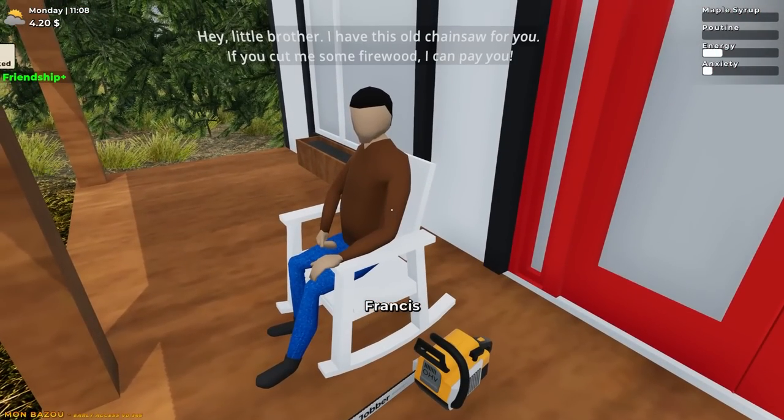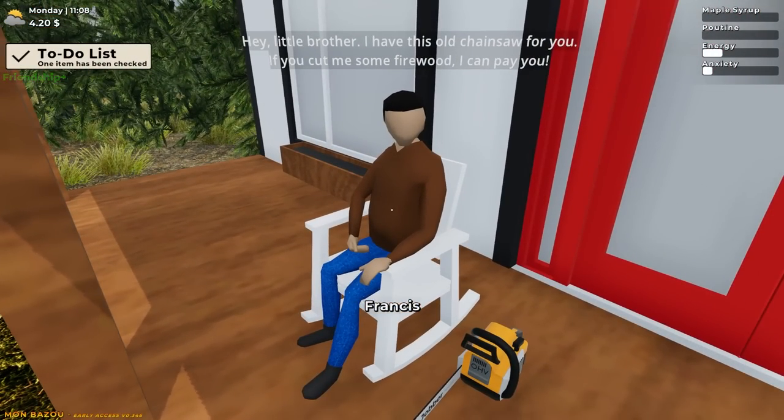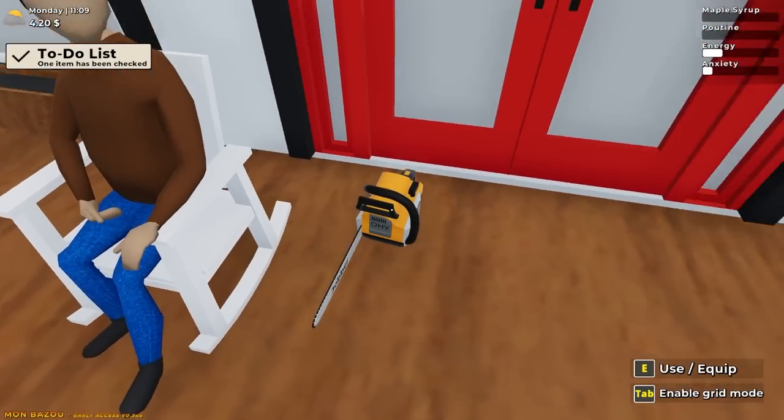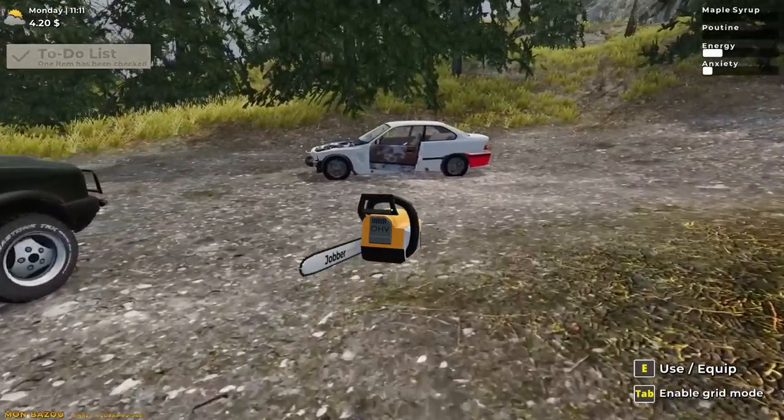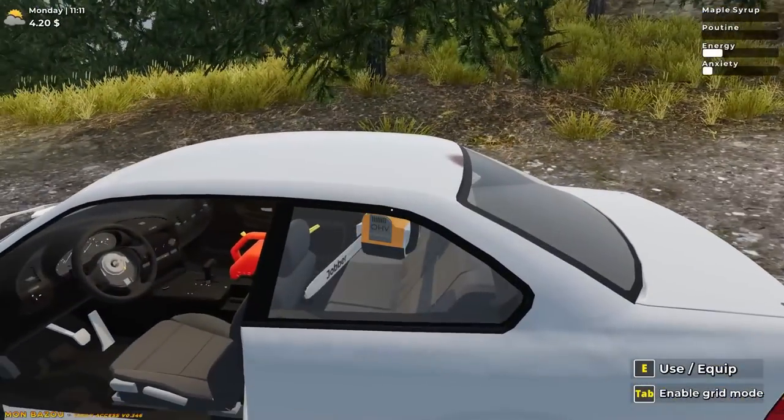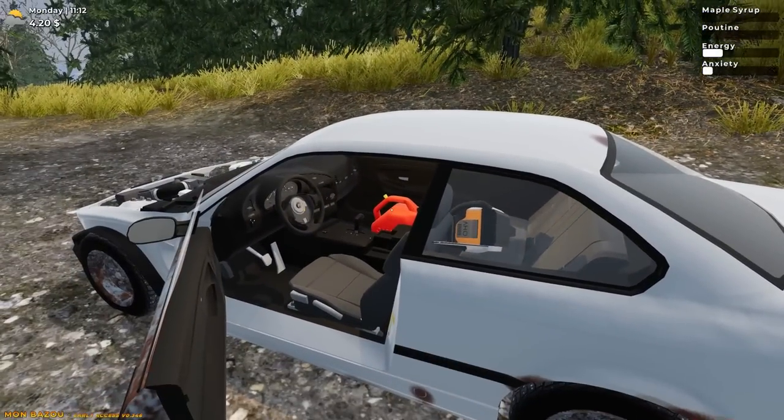Hey, what's up bro? Hey little brother - I've discovered this chainsaw. Oh, okay, so we got a chainsaw. Wait, can we cut with this? You know, that's good. Let's keep this. I don't have enough - I have enough for like a gallon of gas.